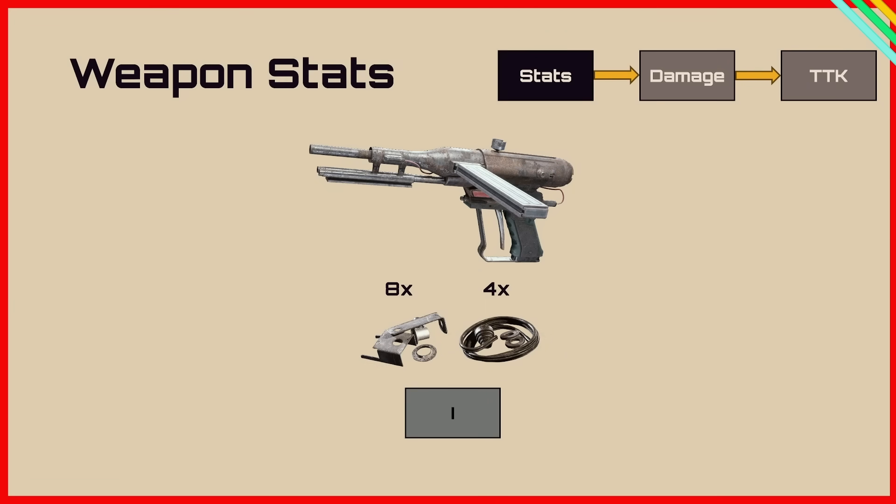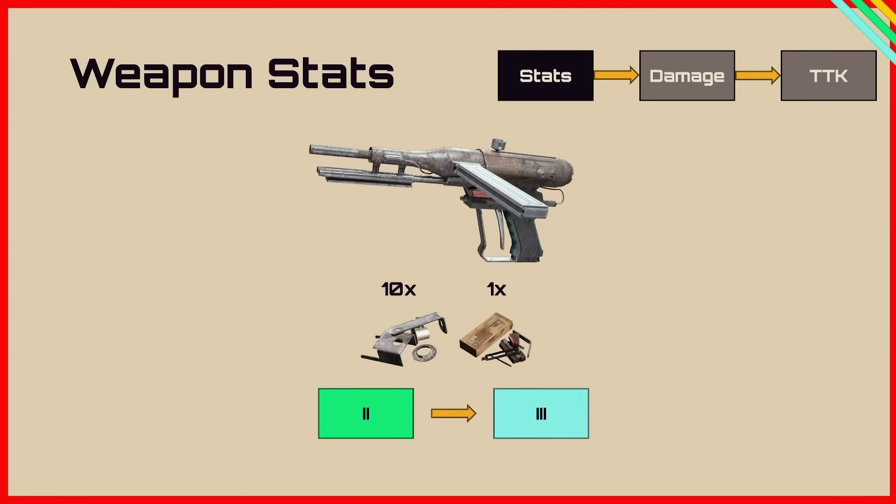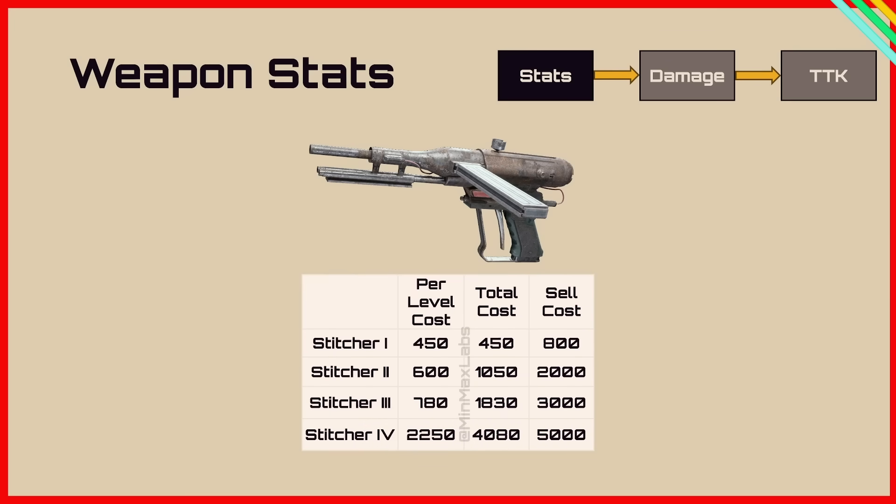To craft a level 1 Stitcher it takes 8 metal parts and 4 rubber parts. To upgrade to level 2 it takes 8 metal parts and 12 rubber parts. To upgrade to level 3 it's 10 metal parts and 1 simple gun part, and finally to level 4 it's 3 mechanical parts and 1 simple gun part. The left column shows cost per level, the middle shows total cost, and the right shows sell cost. Between level 3 and 4 it doubles the cost, but until level 3 it's relatively cheap.